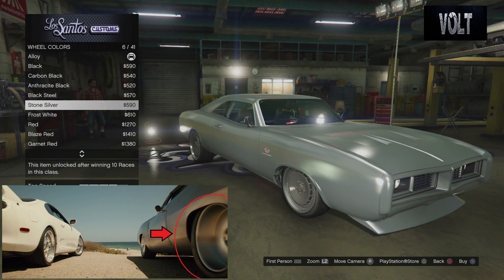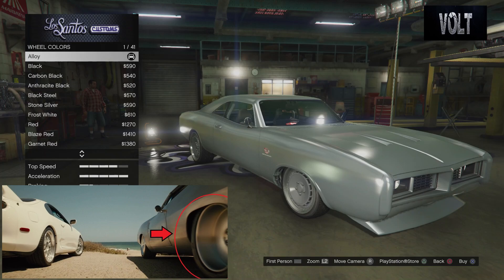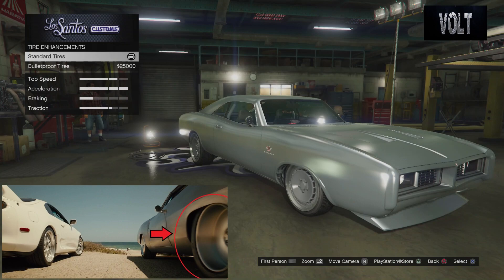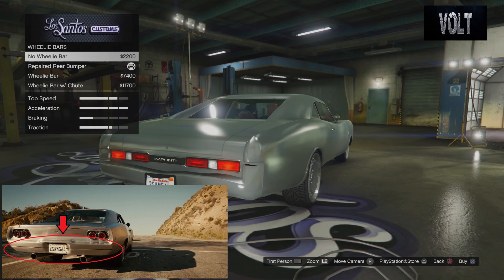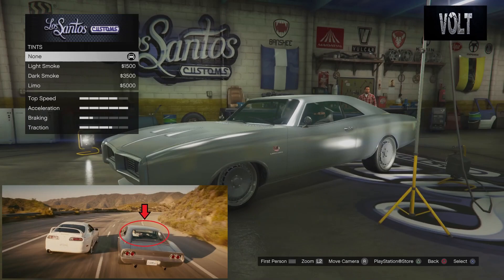Moving on to wheel color — I kept mine alloy since I can't make them chrome, and frost white or stone silver don't look close to chrome. If you go with the lowrider chrome rims, just keep them chrome. For tires, tire design is going to be nothing — no custom tire text. Tire enhancements: you can add bulletproof tires if you wish, though it's probably more realistic if you don't. Tire smoke is definitely going to be white. From there, move on to the wheelie bar — you want to go with the repaired rear bumper, because when you first buy the car it is completely smashed. You want to make it look pristine and clean, so go with that repaired rear bumper. It doesn't have a wheelie bar or chute.